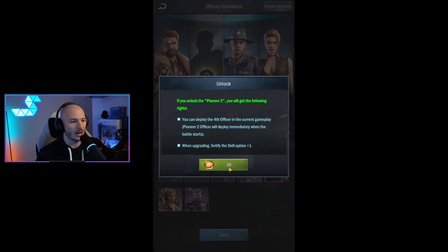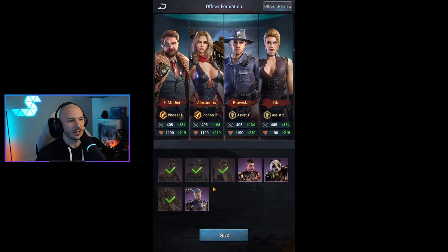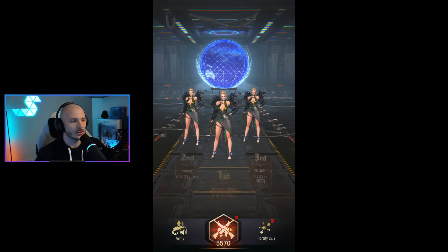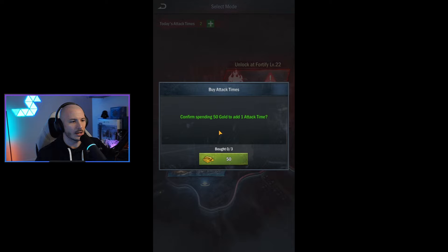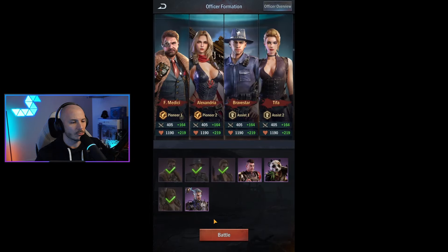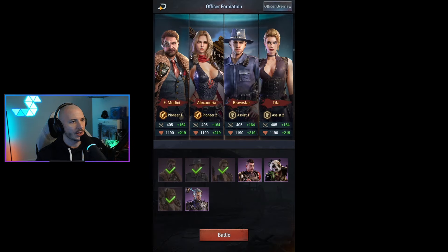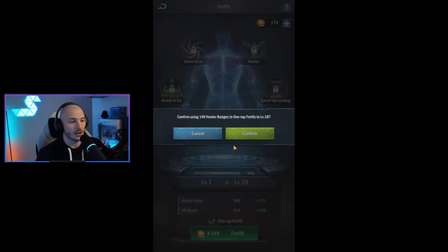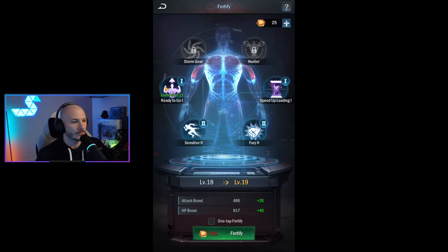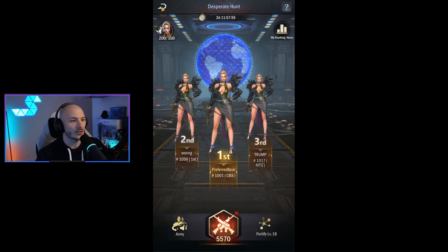I'm wondering if we do throw everything in there — I reckon we unlock an additional Pioneer. I think that's where the first 30 should go to get a total of 4 potential characters. Looks like you've got a number of attack times per day — three attack times per day, and you can actually level it up. When you go into high danger mode, you can select your officers. I think I would rather actually focus first of all on fortifying — so I'm just going to throw everything into fortify right now, straight up to level 18.